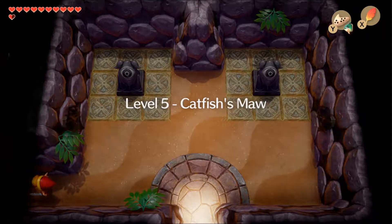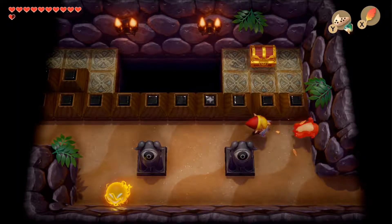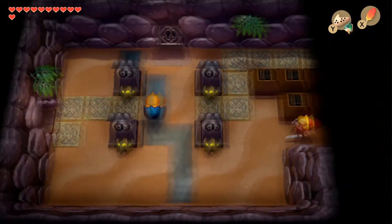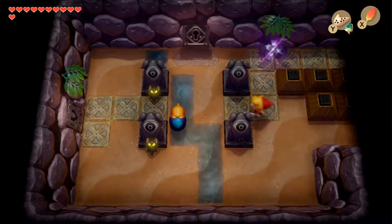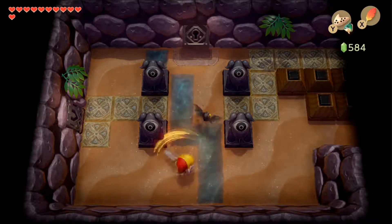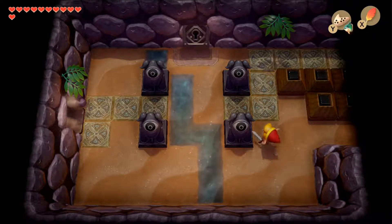As we walk into the dungeon, the only way we can head is left. We walk in to see three enemies we can take out if we want, and we also see a chest we can't reach until we get the dungeon item. We head into the next room and take out all the enemies including the little helmosaur to open the door on the left, which is our only option since we don't have a small key for the top door yet.